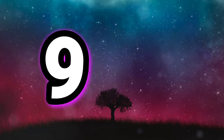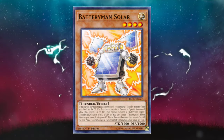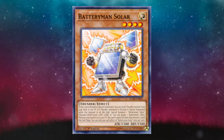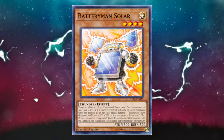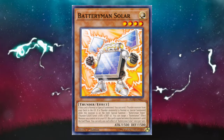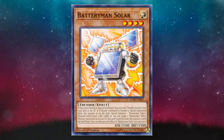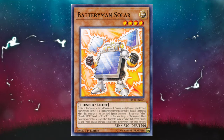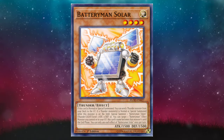Charging right into number 9 — no pun intended — we've got Battery Man Solar. Easily one of the best Battery Man cards for anything but a Battery Man deck. Battery Man Solar finds a home comfortably in generic Thunder-type decks as the adopted child of the Hunter family. It's overall a great card in that aspect, offering an in-theme Foolish Burial and added field presence. Shocking, I know.